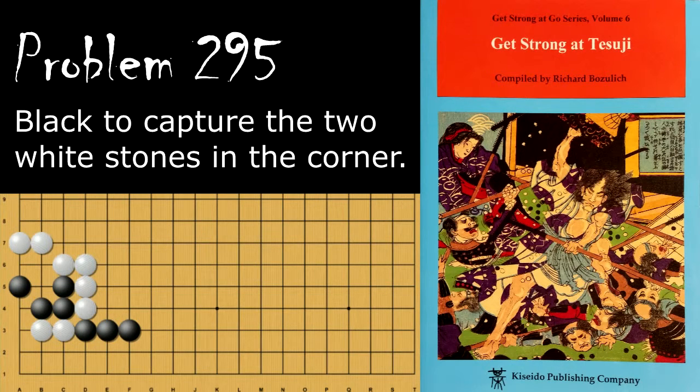Moving on to problem number 295. Black is looking to capture the two white stones in the corner. How does he do this? Black's move is the clamp, and if white hanes, then black pulls back. Now these stones are going to be captured. Even if white tries to atari the single stone and maybe run, white is going to be shorter on liberties, and when black throws in, these stones are just going to die. If white tries to peep here and start the capturing race, then black just ataris the four stones and is okay. If after the clamp white descends, then black will go here — white cannot atari from the side because it's self-atari — and if white goes here, black will just atari from this side, and white's going to die.